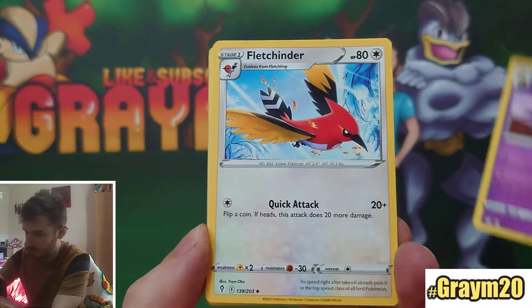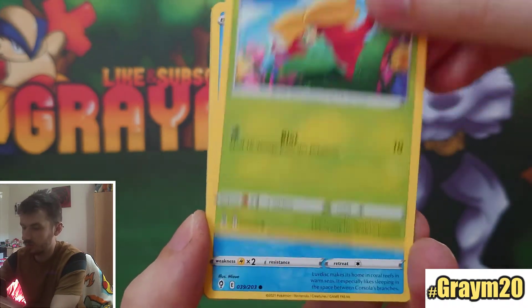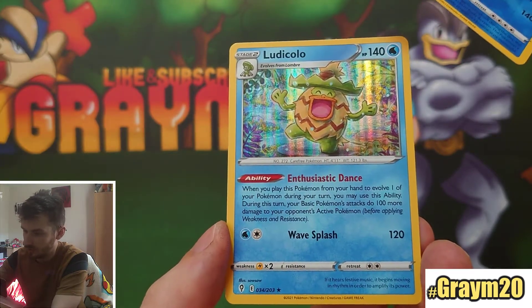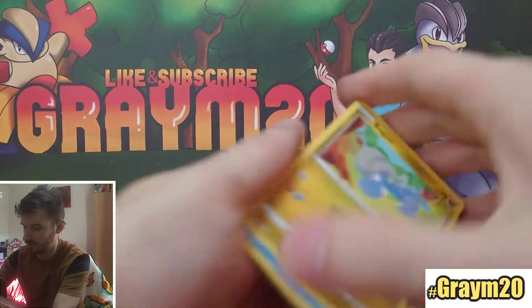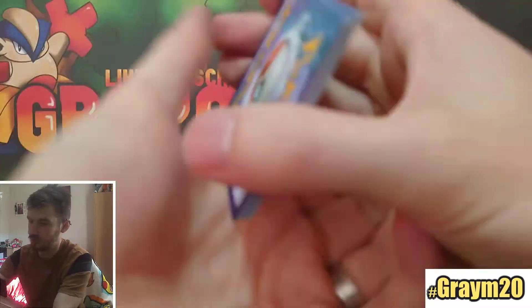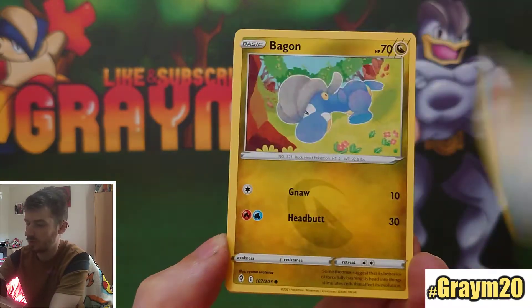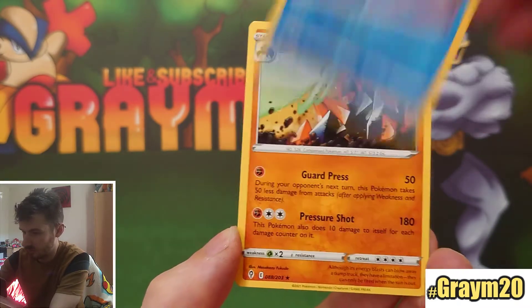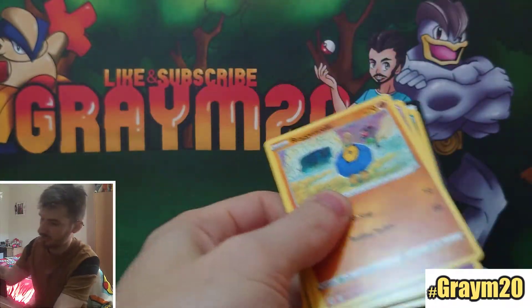Let's see how we get on. We've got Hypno, Fletchinder, Lanturn, Emolga, Slakoth, Cottonee, Luvdisc, Fletchling, Reverse Rare, Amoonguss, Goodra Hollow, Ludicolo. Next pack: Fire, Swoobat, Lombard, Luvdisc, Bagon, Seedot, Slakoth, Flabebe, Reverse Rare, and a Gigalith for the rare.